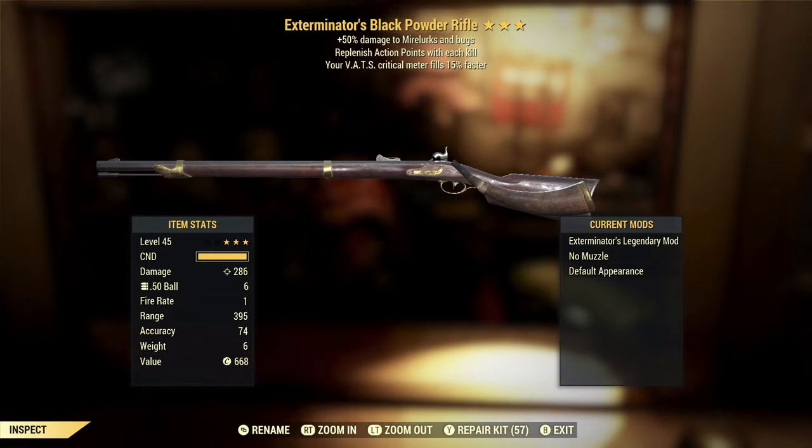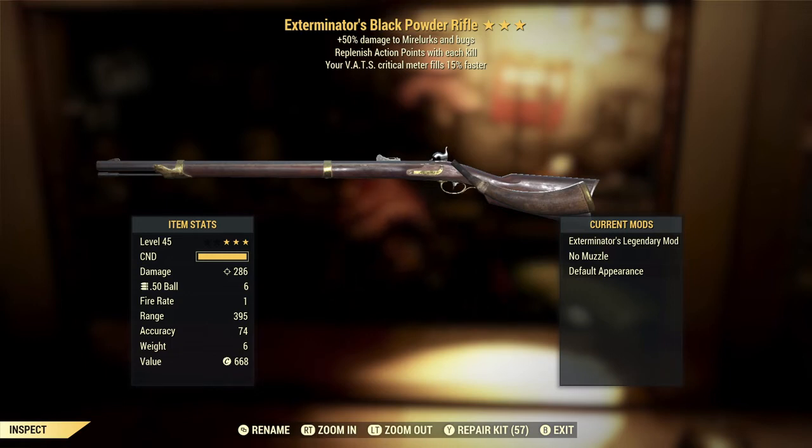Here we've got an Exterminator's Black Powder Rifle with replenishing action points with each kill and your VATS critical meter filling 15% faster. The Exterminator's effect we talked about on the last weapon. On the Black Powder Rifle, it's probably even less useful just because the Black Powder weapons are generally pretty worthless — they're more of a meme weapon. I'm aware that you can glitch them to get a whole bunch of ammo and basically use them as a very high capacity semi-automatic weapon with extremely high damage, but I don't endorse doing that, so for anyone playing the game without glitches, they're just not that good.